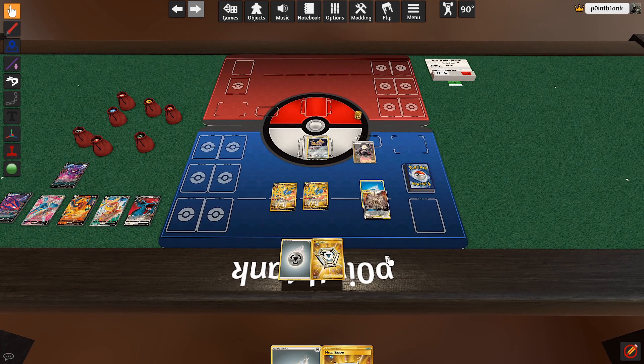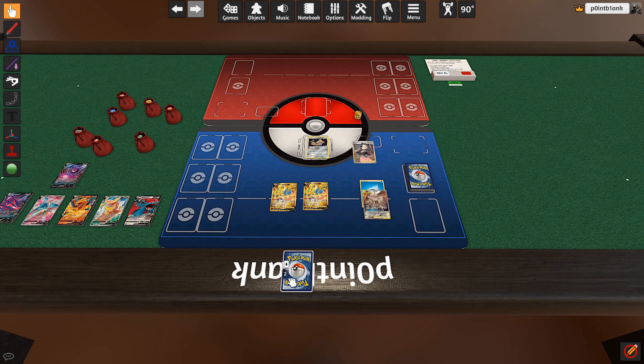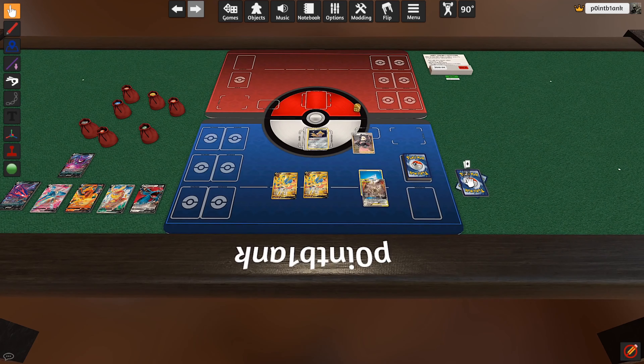Back here where you can see the cards on the table — this is your hand back here. Click and drag to highlight all these cards, flip them with F, group them with G, then drag them to the side and shuffle with R.